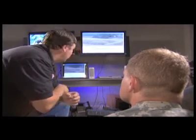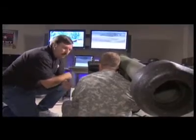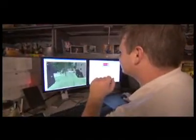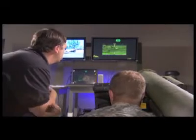The Javelin simulator is a real tactile system, so it feels and weighs the same as a real Javelin. You can kind of see there's a target out to your front. Hit your sight select switch over here one more time and you're going to zoom in on it. To give the soldier a realistic visual world to scan and shoot targets, a team of graphic designers build 3D worlds with elevated terrain and enemy tanks.